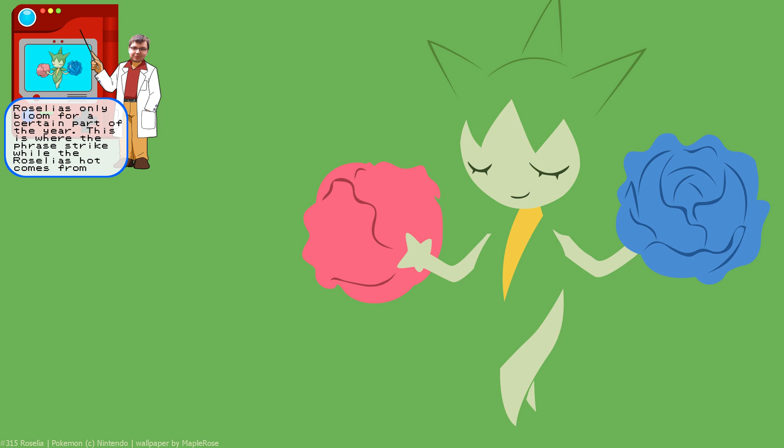It shoots sharp thorns as projectiles at any opponent that tries to steal the flowers on its arms. Do you think you can just take its flowers off? Just while it's asleep? Like, ha ha, I will take this flower. But they clearly are its hands. Yeah, but you can trim them. Just get some fucking secateurs and snip snap.